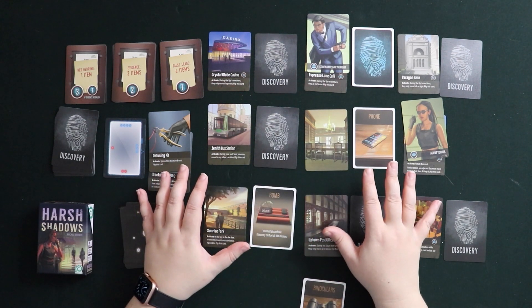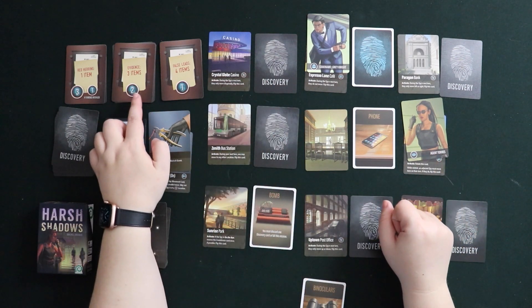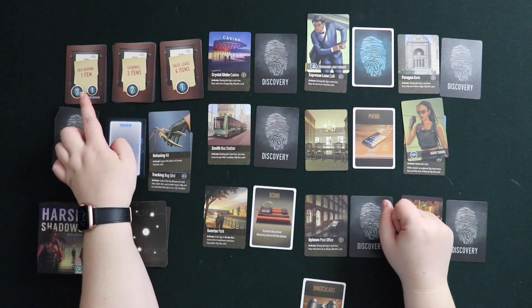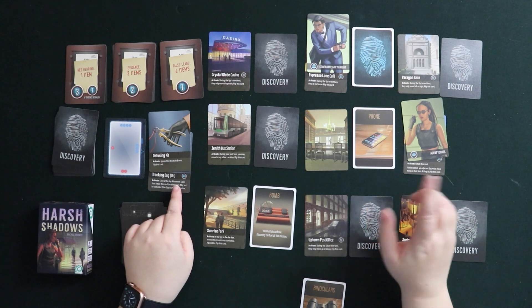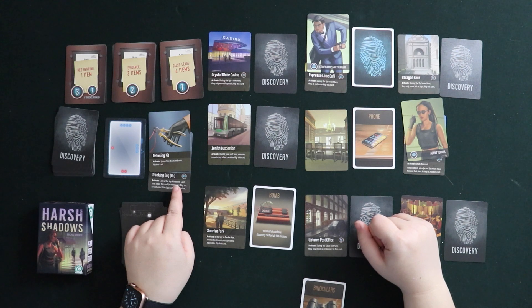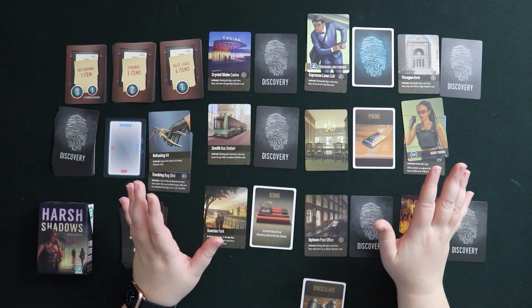Those are the basics of Harsh Shadows. You want to collect discovery cards, figure out which ones to keep, which ones it's safe to toss, and which one you absolutely must get rid of before the end of the game. Meanwhile you also have to get a tracking bug on the spy — you can use it twice to anticipate their movements, but it also has to be on them at the time of confrontation. So use your time wisely and spy well.